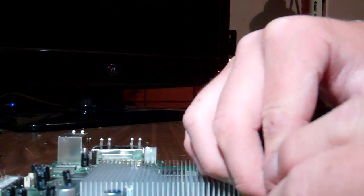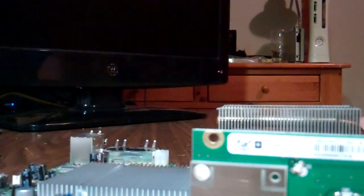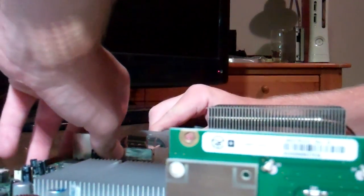Now I'm going to show you how to check the secondary error code. This determines whether your console needs to be reflowed or reballed. People often say 'my JTAG got Red Ring, what do I do, how do I fix it?' and others say 'check the secondary error code.' This happens a lot.